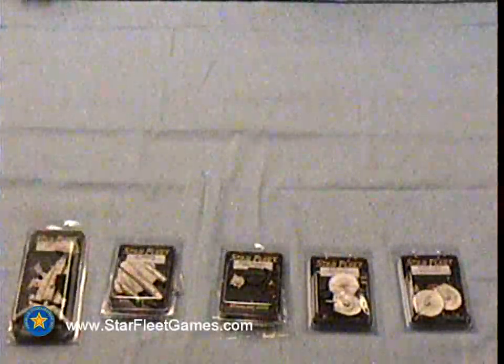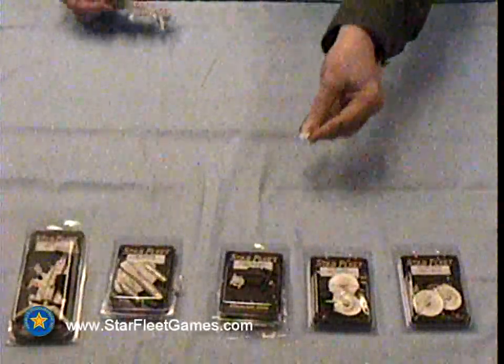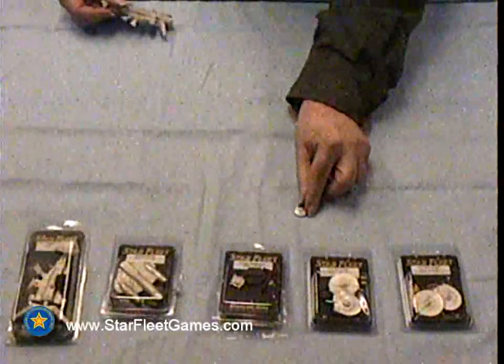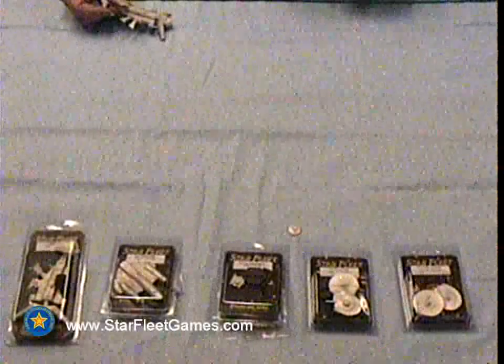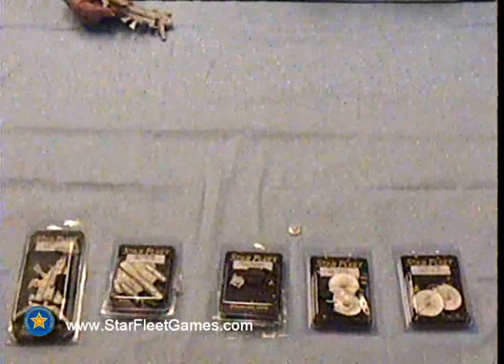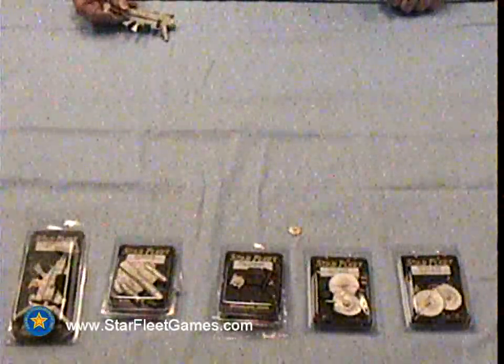Now to give you an idea, here's the Terminator — one of the smallest and nastiest ships in the game system, because every time you shoot at it, it uses its power absorbers and its mauler to shoot your energy back at you.